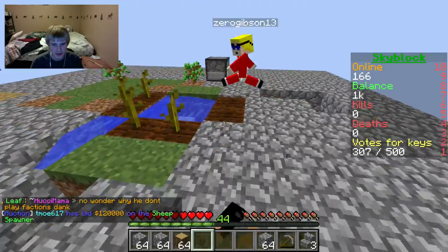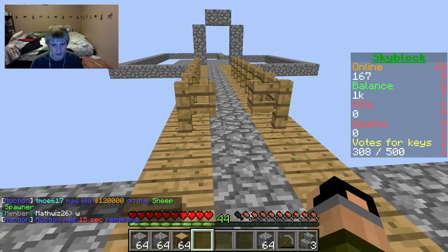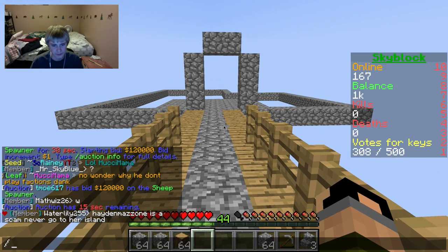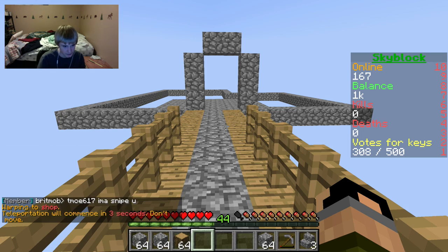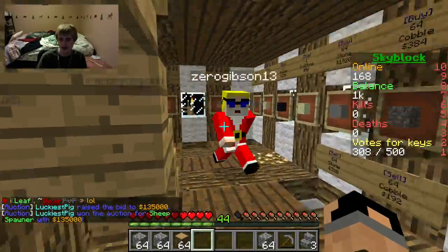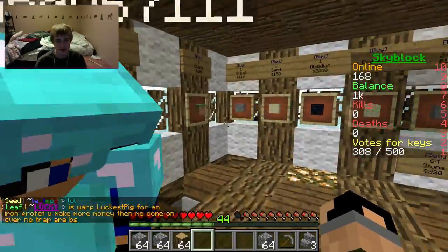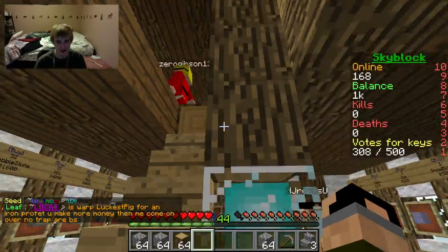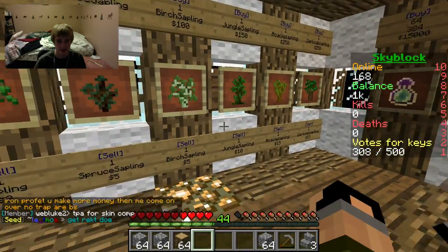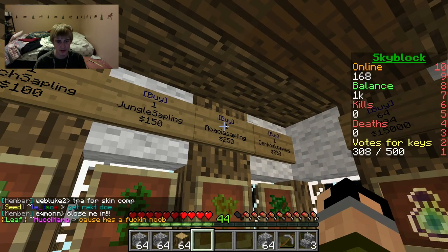Do you think acacia would be cool? Balance is 1k. I just came to look at the different wood options - there are acacia saplings. One sapling for $250. I'm gonna do that - I bought acacia saplings.